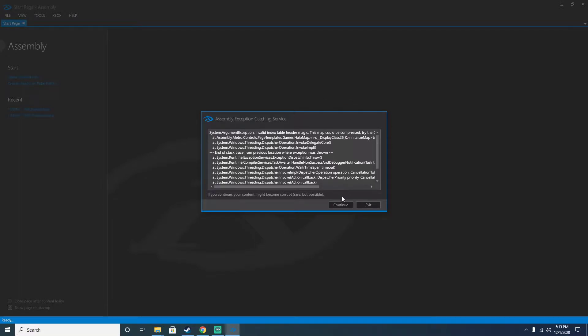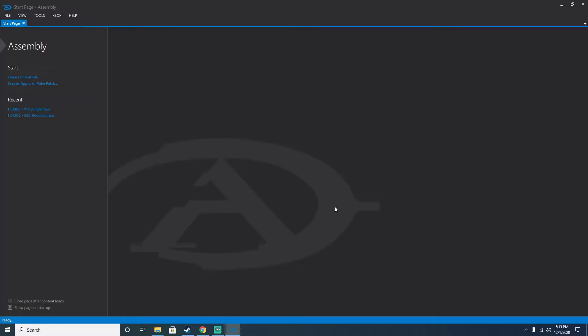You get a bunch of weird words — basically the map is compressed. You can't access it; it simply just cannot access compressed maps. It has to be decompressed. That's why it worked on CR117 — every single Halo 3 map is decompressed.